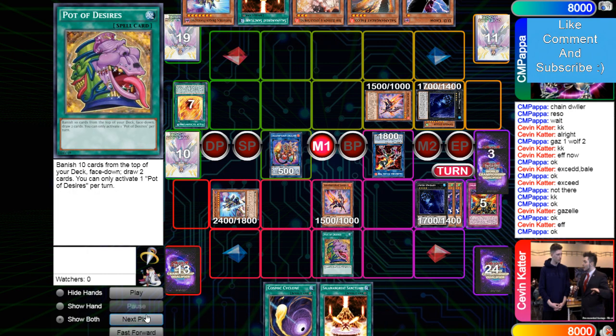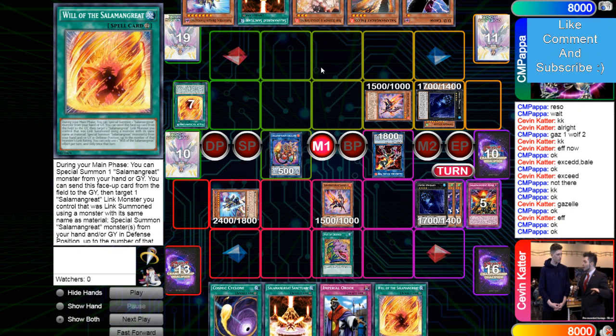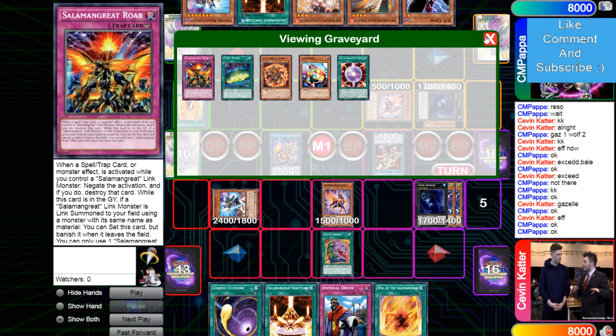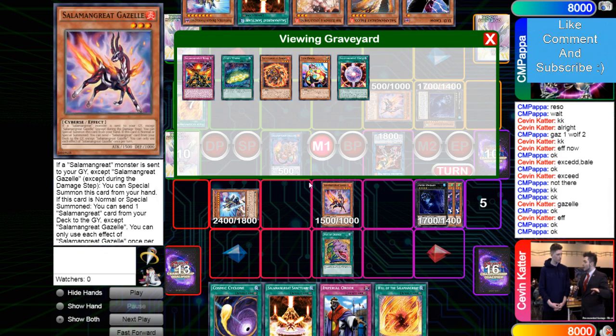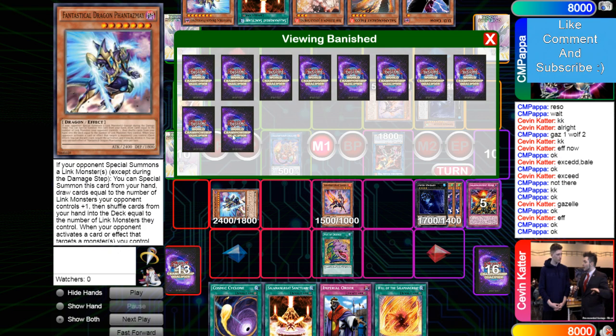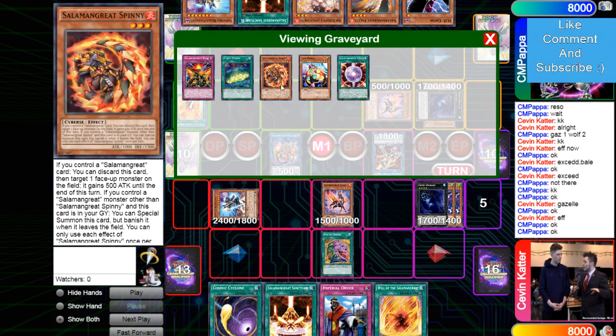Desires banishes 10. He draws Order plus Will. His opponent's grave is turned off this turn. He didn't drop Phantasme on Banelings. I don't know when he's gonna Crow — if he goes for a Wolf play to add back and Crows Roar, then he adds Circle. He banished Rage, a Roar, and a Spinny — nothing too bad, probably his only other Spinny since he's already gone through one.